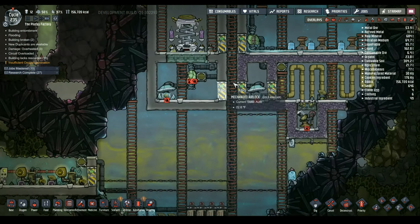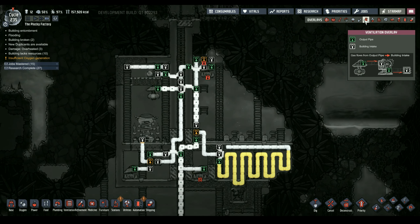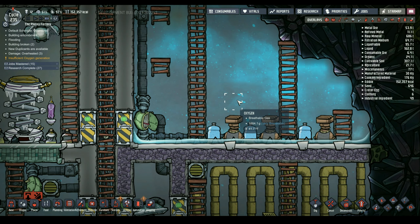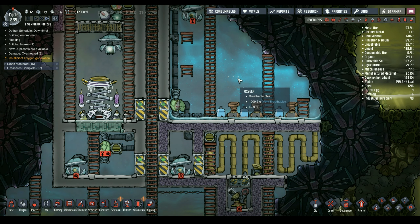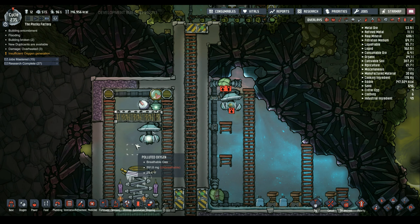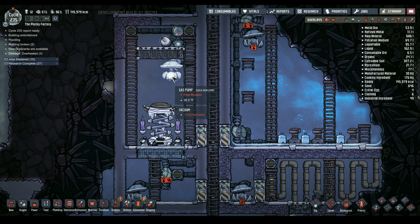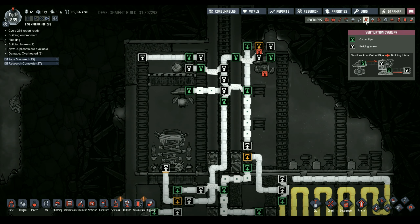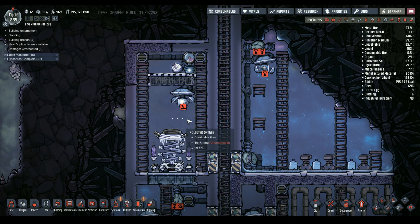These are still going. Wait a minute. These are not going - max gas pressure. What is pumping? Oh, it's still pumping. It's still pulling polluted oxygen out of there. You know what? You can be disabled, because you're literally just using up power. And much of that is a vacuum now. There is just a little bit of stuff that isn't vacuumed.